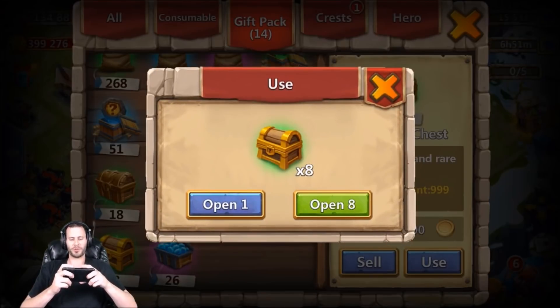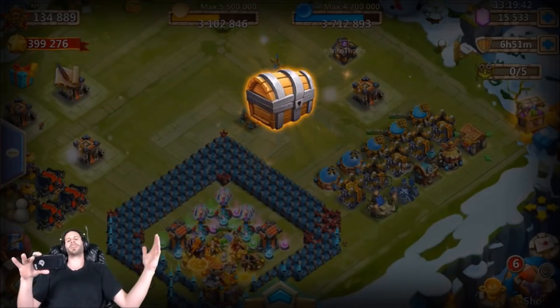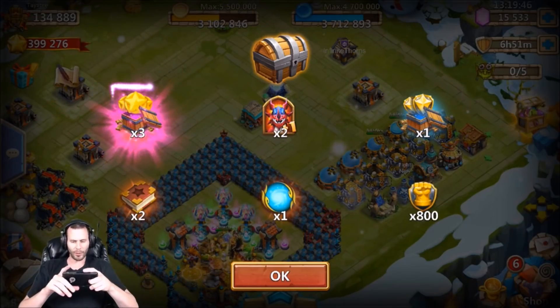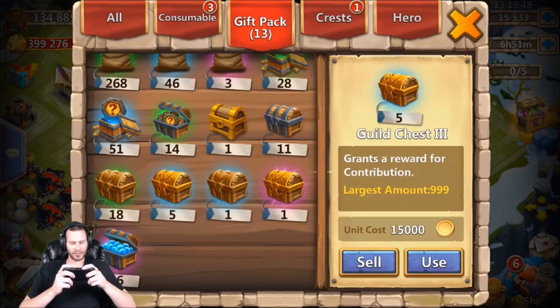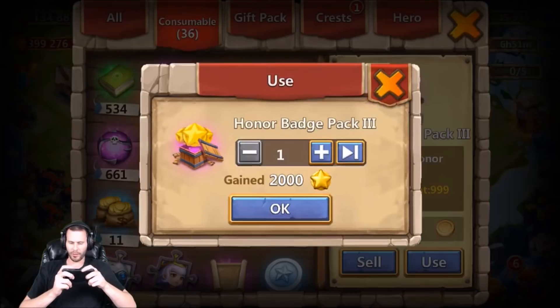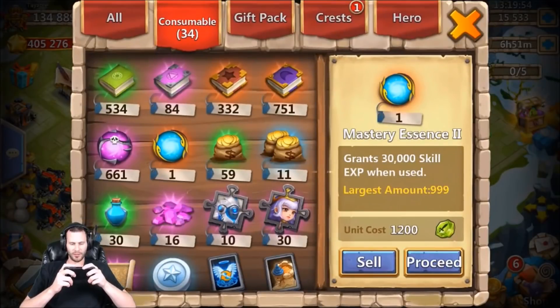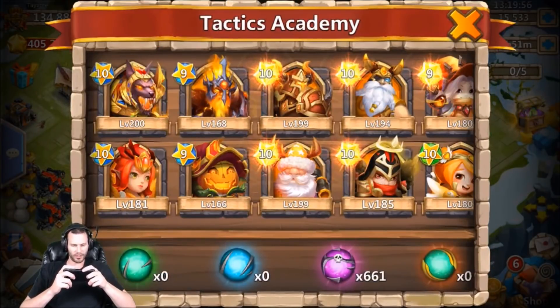Alright, here we go - 8 fortress chests at once, come on level 5 talent chest! Not that bad - we got 5,000 merits and 30,000 experience, so could have been worse. 6,000 honor badges is absolutely useless, I don't even need honor badges anymore as a free-to-play.